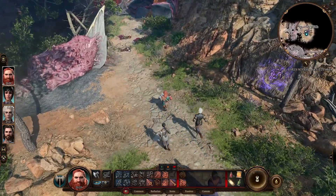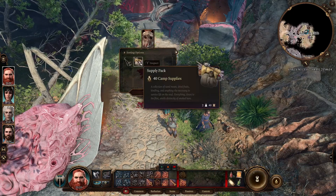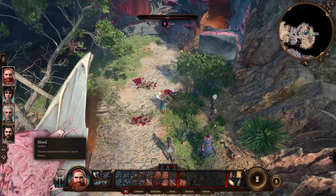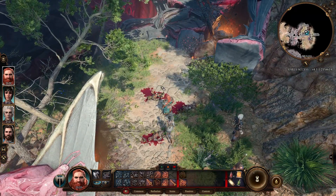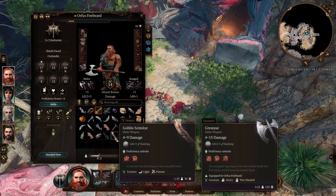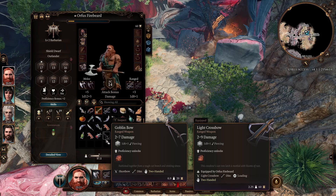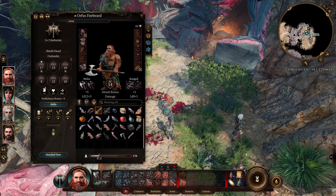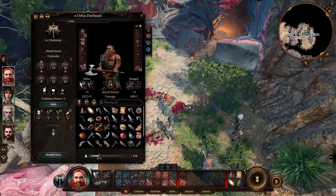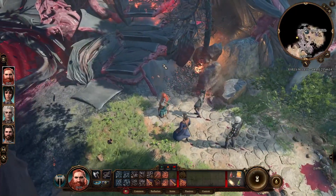There's the goblins they were talking about. Supply pack - nice. Let's have a look. We got a bone, a hand axe, goblin scimitar - nope. Goblin bow - 1d6 plus 1 - no, we're good. How about you? No one back home will ever believe this. Time to press ahead.